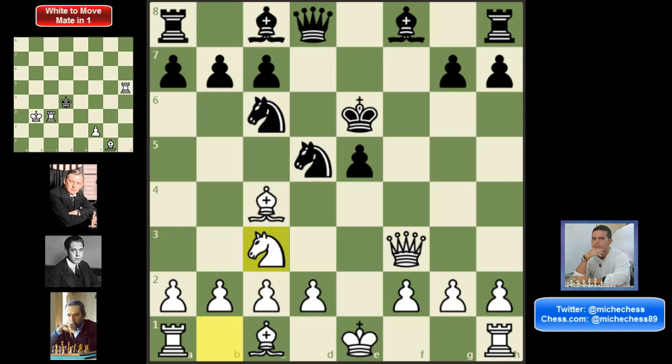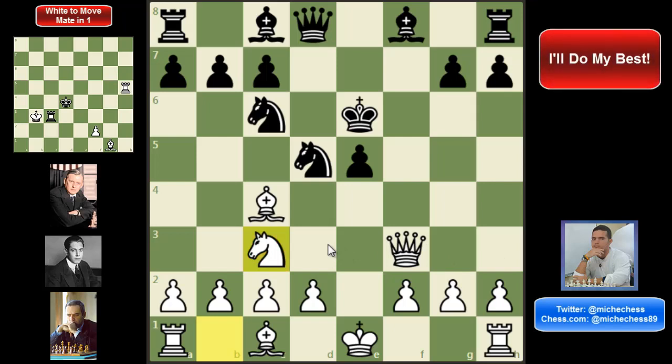But for humans it's not going to be that easy to win. Some students have told me about this, and I have been analyzing the lines after Nc3. For us — the people, not the engines — this position is actually far from being clear. Also, in many positions there is only one move to keep the advantage for white, and that one is an engine move, something really hard to find for us, and if we don't play it, black can defend.